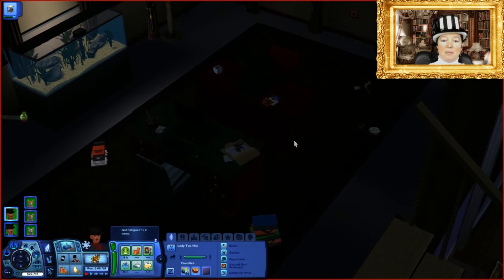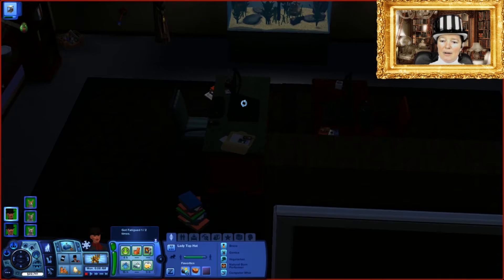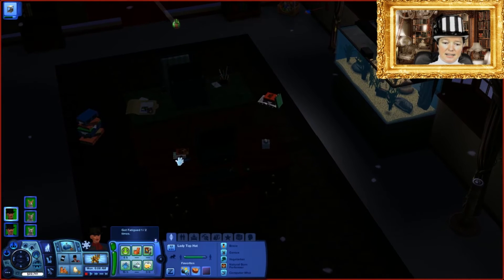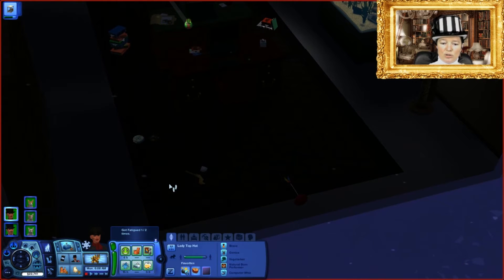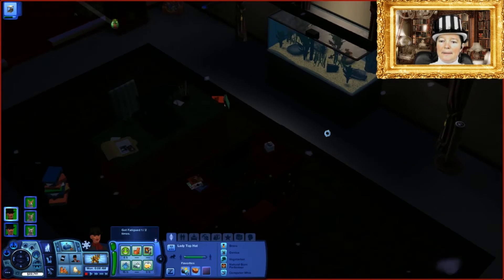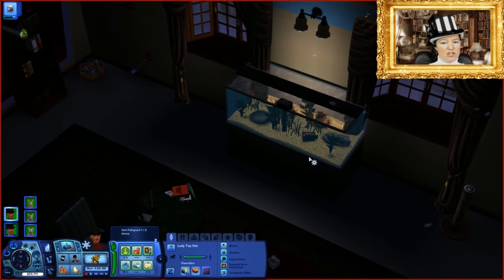Here we have the command center. Lady Top Hat's desk has a nice green-beige finish and a matching green chair. Unfortunately in The Sims you can't add multiple monitors, which is a bit of a shame because we both in real life have three monitors each. However, this will do. Here's Sir Top Hat's desk with a bit of clutter, cat toys — very often there are cat toys in this house — and I've added a fish tank for interest.